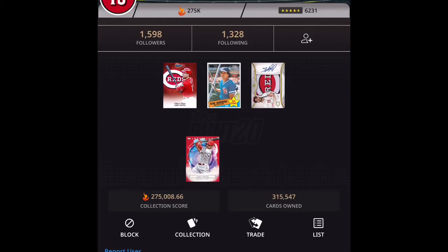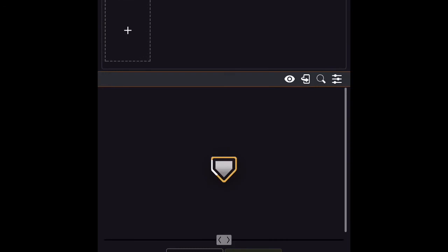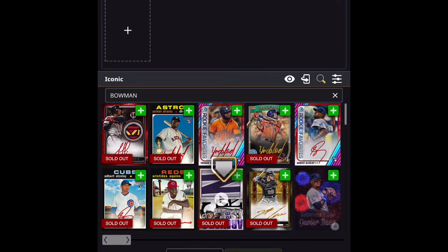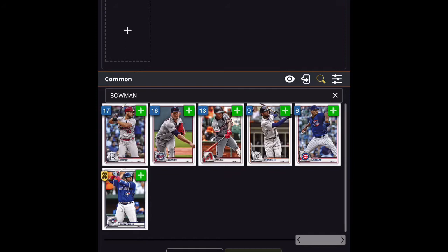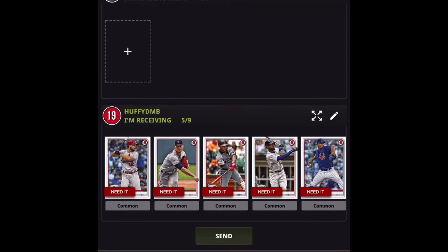As I tap on Huffy DMB, up comes his main page. In the bottom right you'll see trade, so I click on trade. It shows Last Wraps at the top — which is us — and Huffy DMB at the bottom. I'm going to tap the plus sign for Huffy DMB, hit the search button, type in Bowman, hit return, and let's see what shows up for the needs he can fill for me. I go across the bottom all the way to the end — here are his Bowman cards.